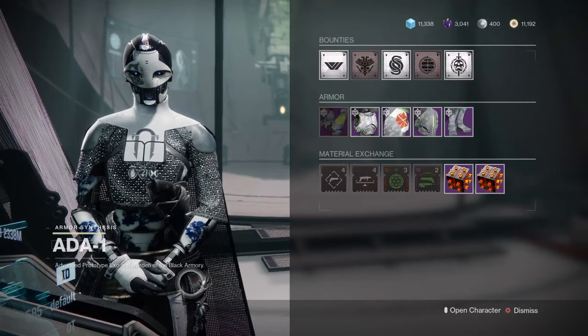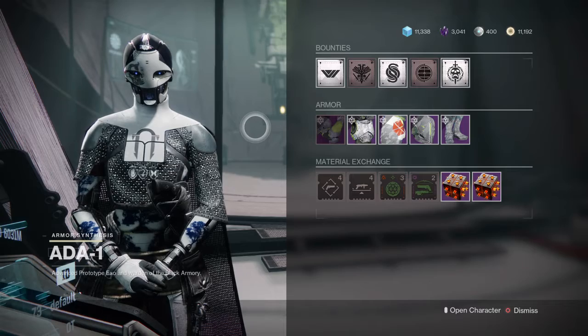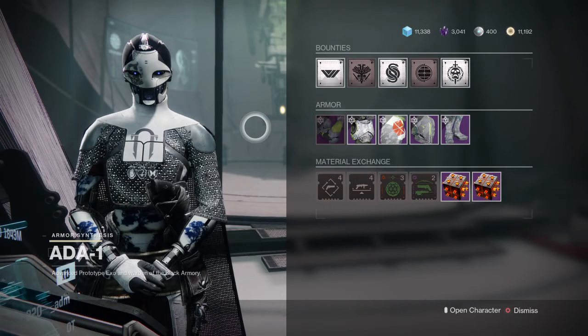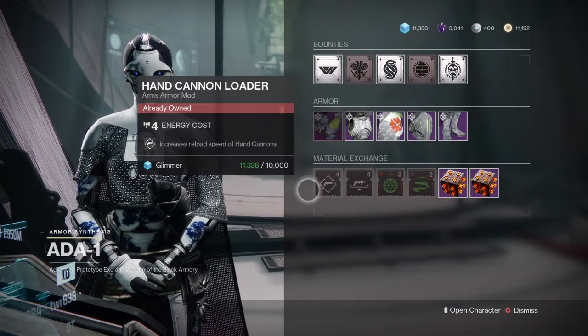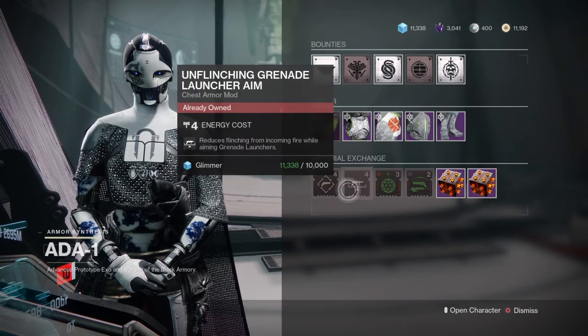Hey, what's up guys, Stop the Cap here. It's September 6, 2022 - 801's at the tower. Let's see what we got. We got Hang Cannon Loader, which increases reload speed for hand cannons.